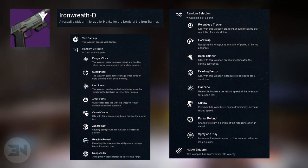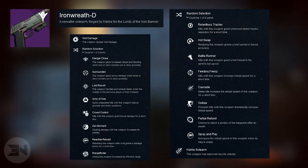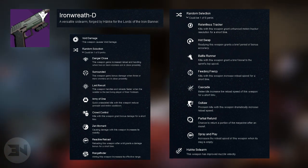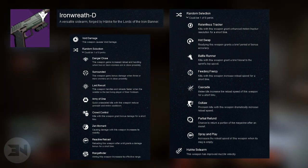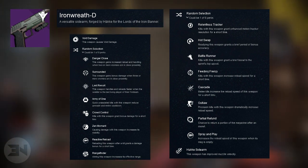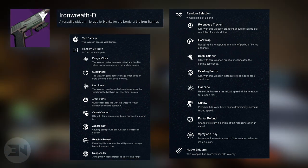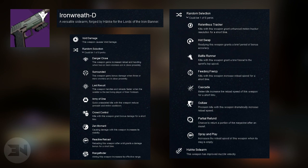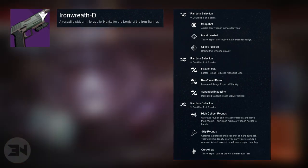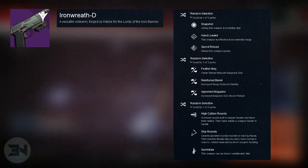Next we have the Iron Reef-D, which is the Iron Banner sidearm with void damage. The first perks are: Danger Close, Surrounded, Last Resort, Army of One, Crowd Control, Zen Moment, Reactive Reload, or Rangefinder. The second set includes: Relentless Tracker — kills with this weapon grant in-host motion tracker resolution for a short time — Hot Swap, Battle Runner, Feeding Frenzy, Cascade, Outlaw, Partial Refund, and Spray and Play. It's also a Hakka sidearm with improved muzzle velocity, plus snapshot, hand loaded, speed reload, feather mag, reinforced barrel, appended magazine, high caliber rounds, skip rounds, and quick draw.